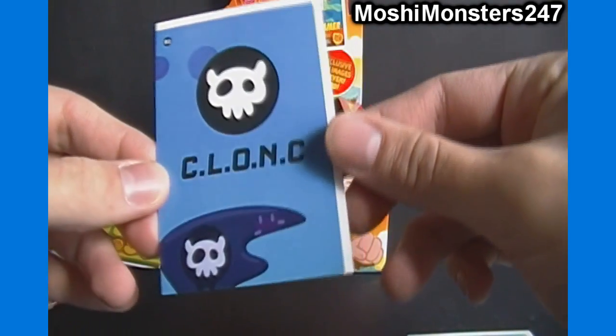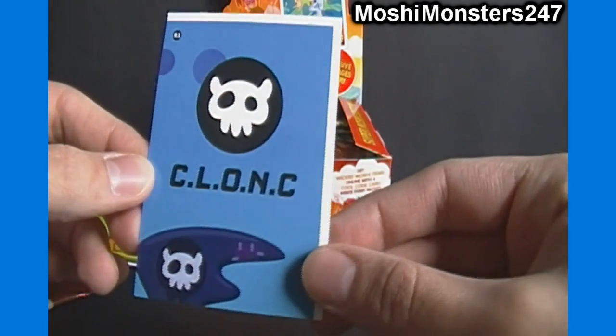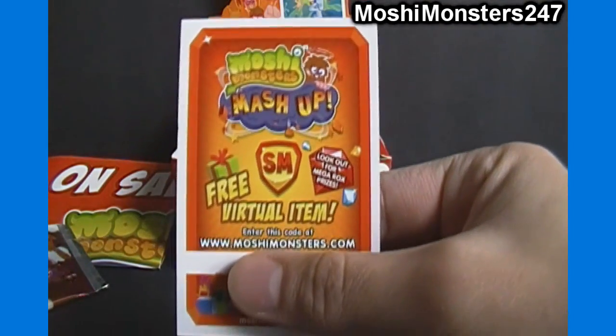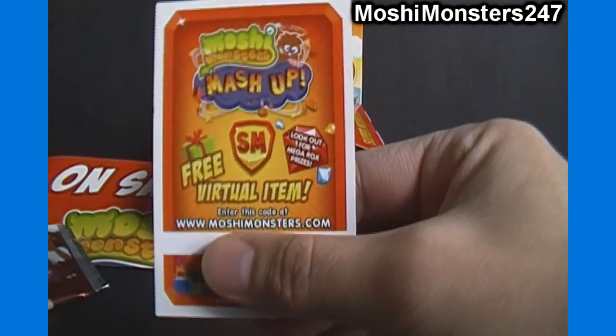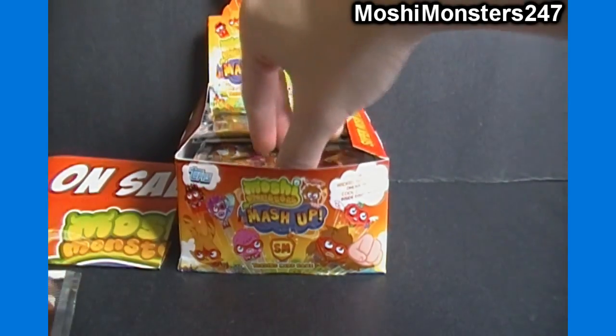C-L-O-N-C — not familiar with that. If that stands for something, feel free to comment and let me know. On the back here, the code's under my thumb. Moshi Monsters Mashup — free virtual item, enter the code at moshimonsters.com. I'll try to have the code cards available on the website too as soon as I can, and I may have single codes on there as well as complete maps or something like that.